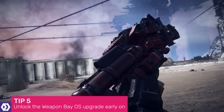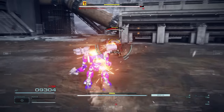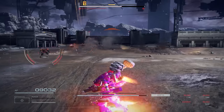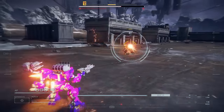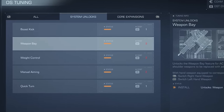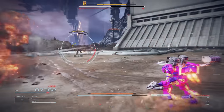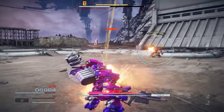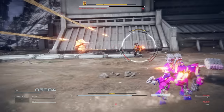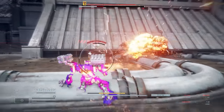Partway through Chapter 1, you'll unlock the Arena — a game mode where you can fight one-on-one battles against AI-controlled armoured cores. The prize for winning is OST Chips, which you can spend to unlock OS upgrades that affect your mech regardless of how it's been built. The best OS upgrade to pick early on is, in my opinion, the Weapon Bay. Unlock this and you'll gain the ability to use arm weapons in place of shoulder weapons, giving you a huge amount more flexibility in your builds and allowing you to quickly switch to the weapon that best fits your current situation.